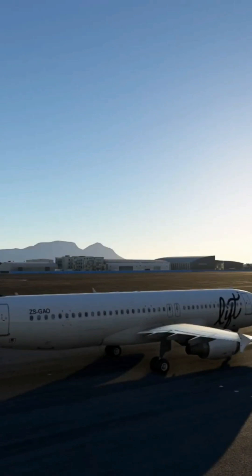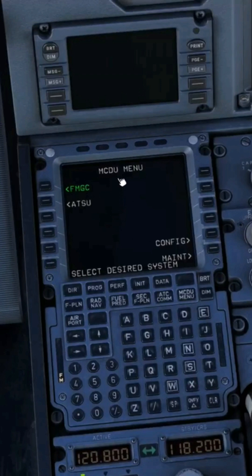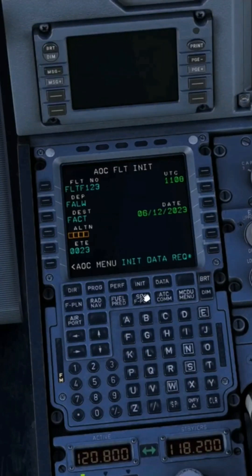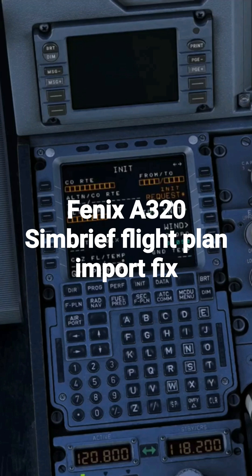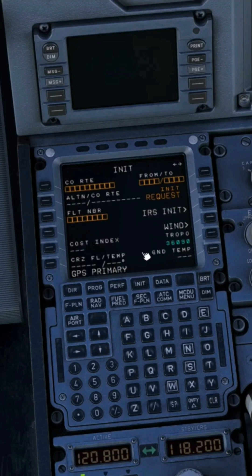Good morning flight simmers. Let's get to the MCDU now — let's go to INIT. If your airplane was in cold and dark, you'd be able to select this like I've just done and draw in all the brief information. But because we are really up and running, it refuses to do that.